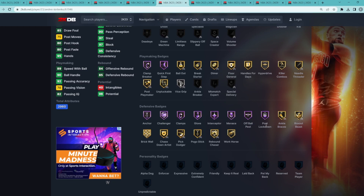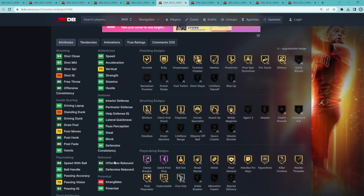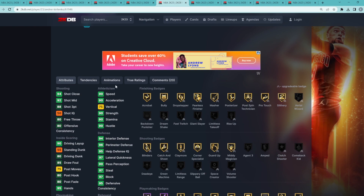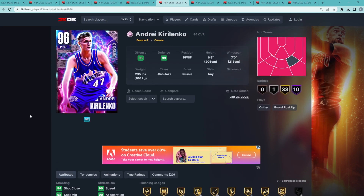The card is not the greatest offensively, but defensively he provides a lot of value. He's got an 88 three-ball and 92 mid-range so he can knock down threes with a pretty solid jump shot, and he does have the MJ dribble style and the normal leaner.